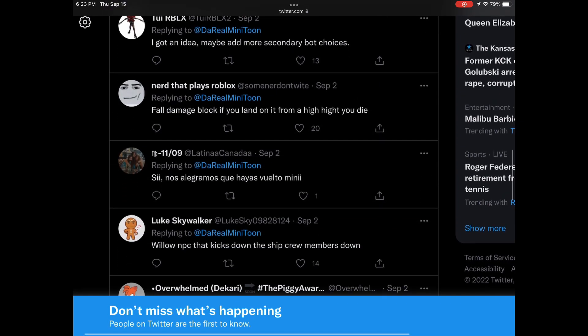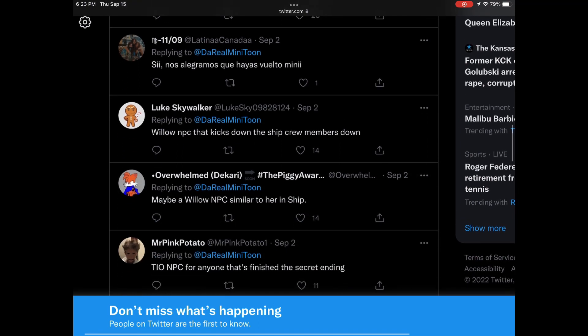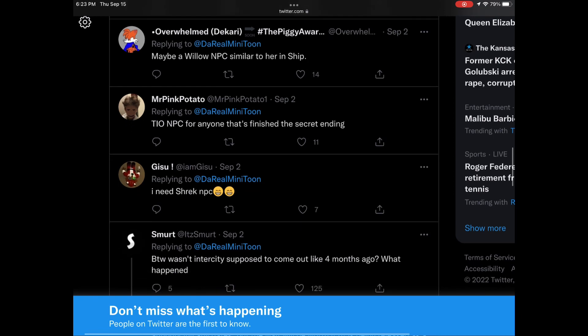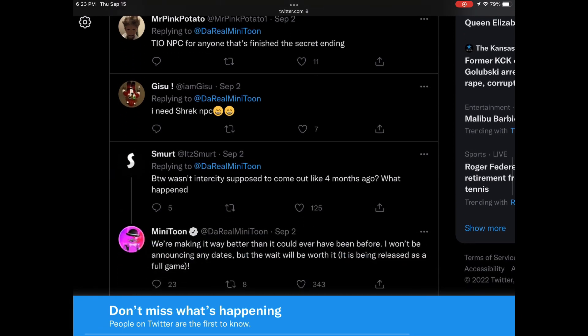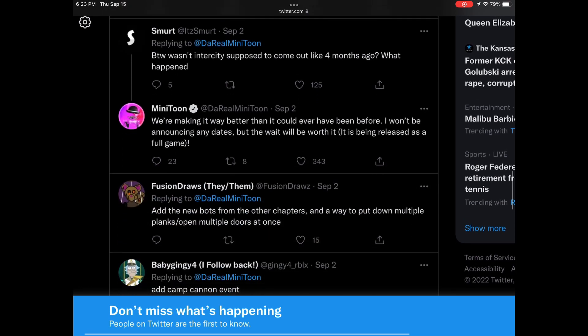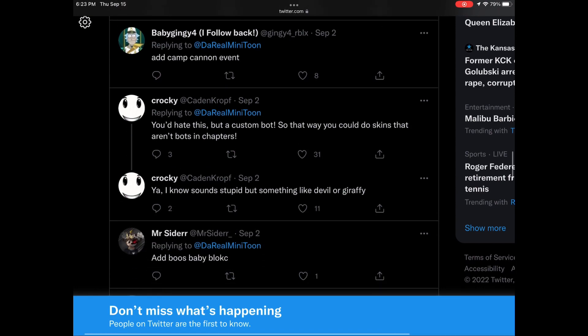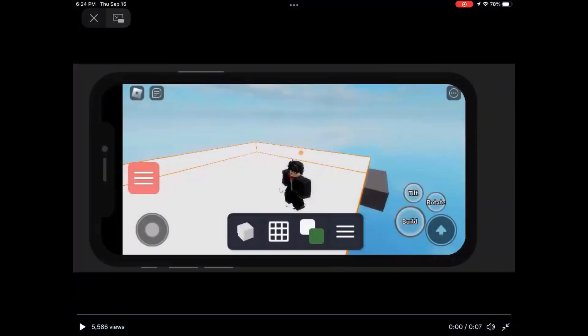I also like fall damage — so if you land from high places it deals damage. An NPC for anyone that's finished the ending cutscene, a Shrek NPC, inner city, new bots from other chapters, and a way to put down multiple planks. Here's something I really like — a scale tool.